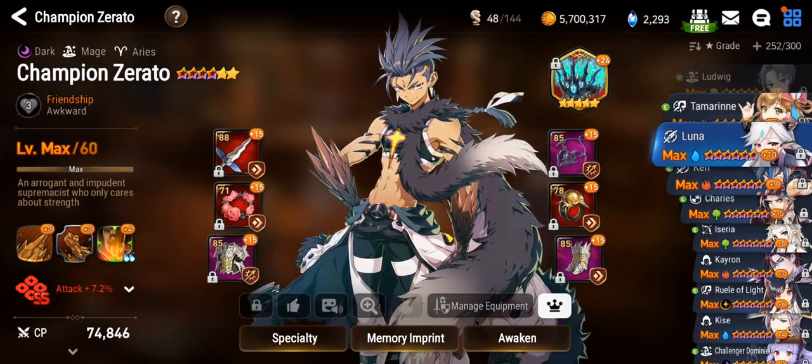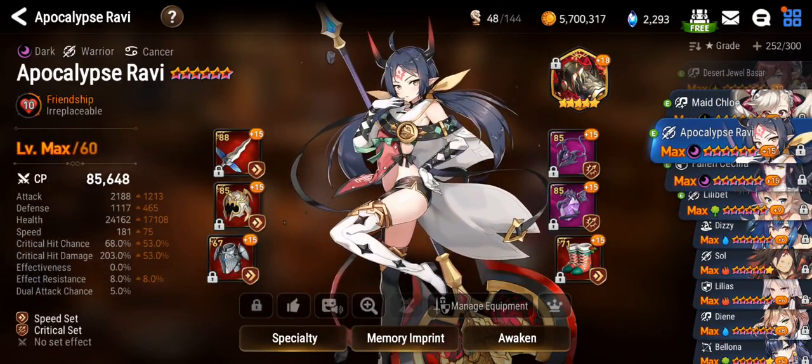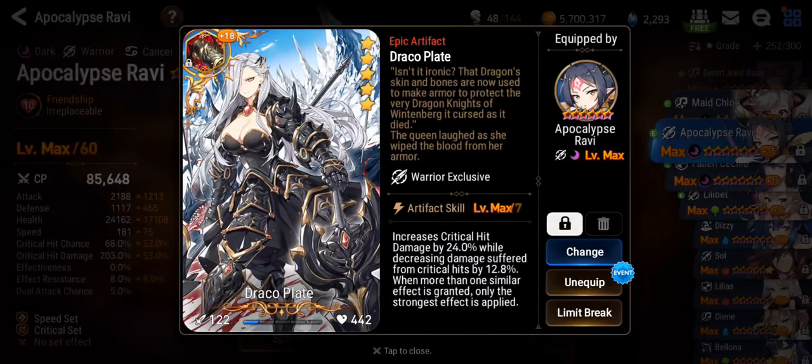I also got the new artifact, Draco Plate. This artifact is so good — it gives you damage and it also gives you damage reduction from critical attacks. Take note that the damage reduction from critical attacks doesn't stack with Adamant Shield or Crimson Armand's passive.